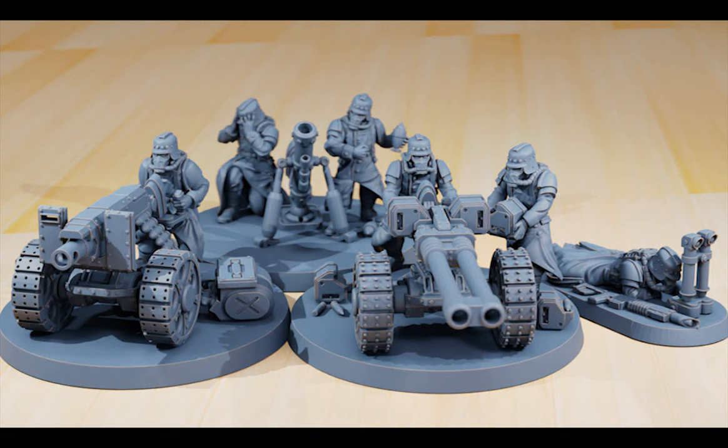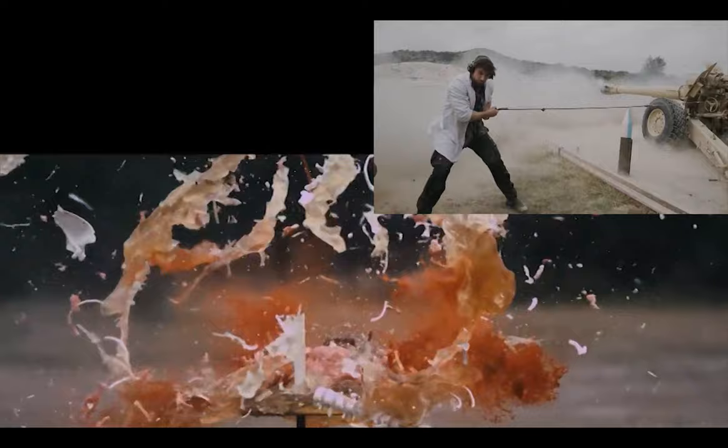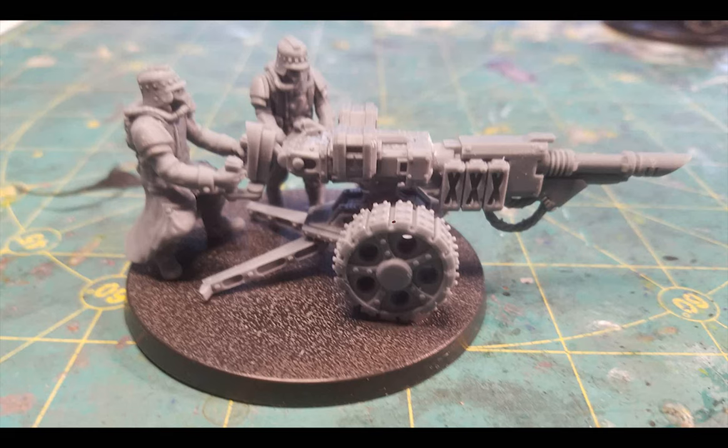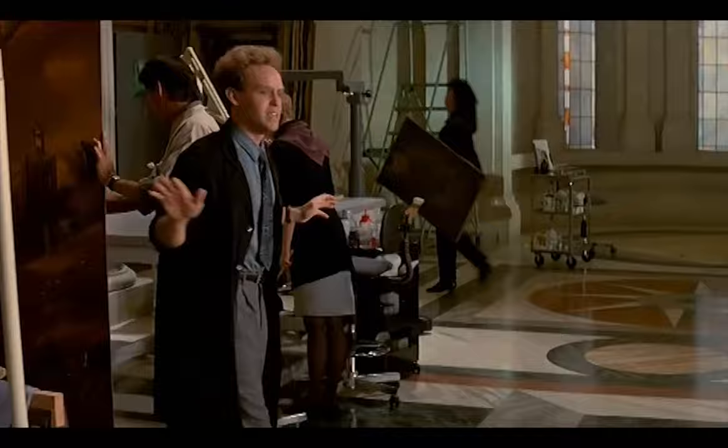First up, the lascannon problem — I like the heavy hitting power, it's been serving me rather well, something that hits like an artillery shell at point blank range. It worked wonders against enemy big fellas like Angron and enemy vehicles and tanks. The autocannon might be a good base, so I first tried taking the lascannon option from one of my armored sentinels, chopped off the autocannon barrel and glued on the lascannon. It looks okay but it's still obviously an autocannon base because of the ammo boxes.